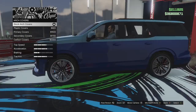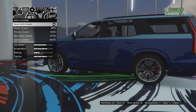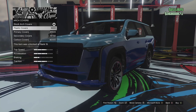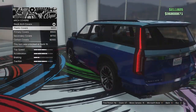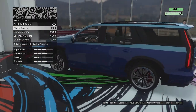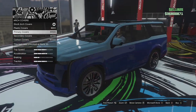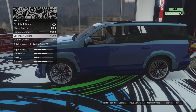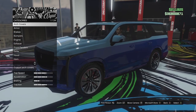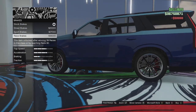We've got arch covers to start with - got a stock arch cover, we can go for plastic ones. Oh my days, something has gone very wrong with those arch covers. I don't think Rockstar has done a proper job of painting those, or maybe they're supposed to look like that, but they look very wrong. We can have primary, secondary, or carbon versions - I'm not going to go for any of those because they all look broken to be honest.